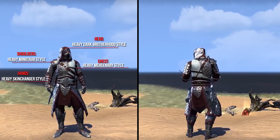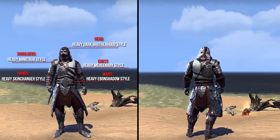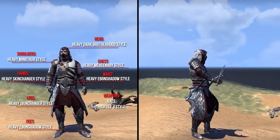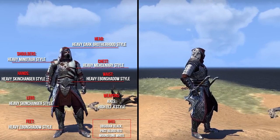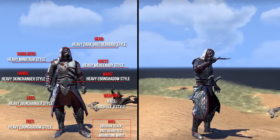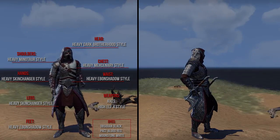The hands the Heavy Skin Changer style, the waist the Heavy Even Shadow style, the legs the Heavy Skin Changer style, and the feet the Heavy Even Shadow style. As weapons he uses 2 Axes in the High Elf 4 style. As dyes he uses Obsidian Black, Packed Blood Red, and Moonstone White. The application cost for this outfit is around 5900 Gold. To enhance his look he uses also the Assassin personality and a Dragon Bone Chain face marking.